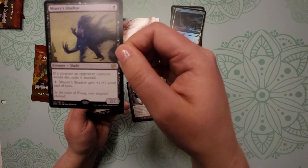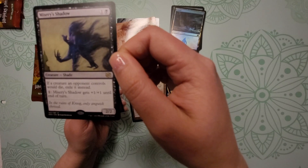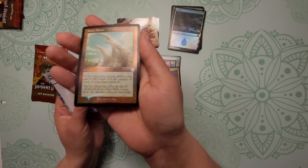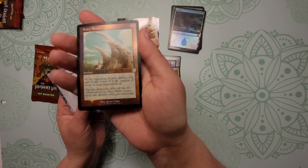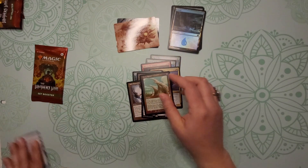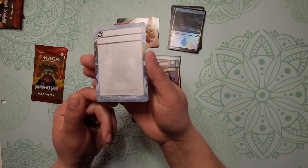Self Assembler. And for our rare — Misery's Shadow, neat artwork here. And our foil — Ivory Tower. Then we also got one of our blanks, so definitely want to highlight that here.